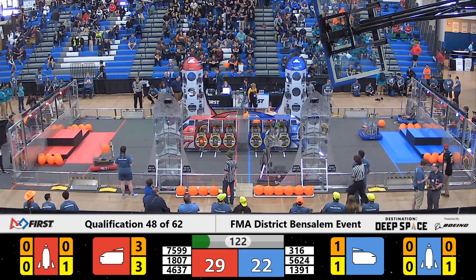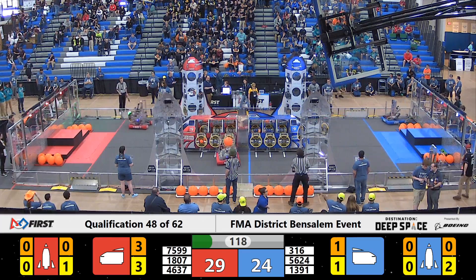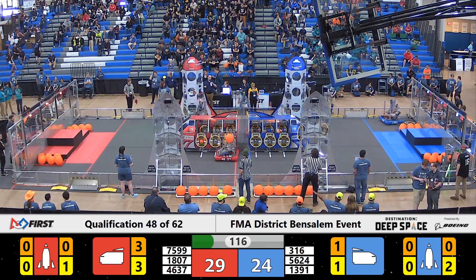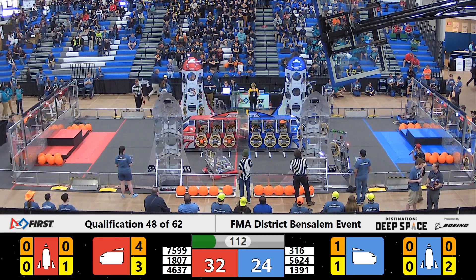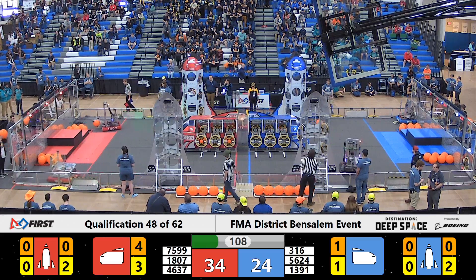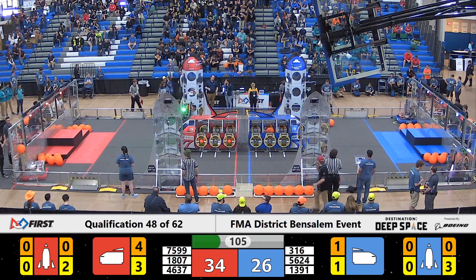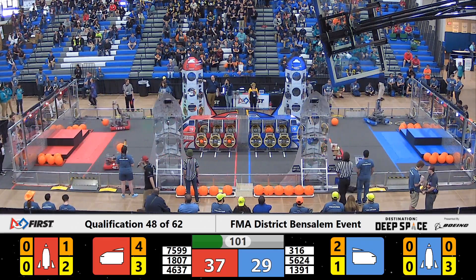We're going to stick with our Blue Alliance side of the field now. It's Team 1391, that's the Metal Moose, looking to grab that hatch panel out of that feeder station. Team 316 is looking to do the same on the other side of the field — Team 316 has that hatch panel. They already have two attached to the near-side Blue Alliance rocket ship, now attaching a third. And that's Team 5624, Tiger Tech Robotics, dropping a piece of cargo in the side of that Blue Alliance cargo ship.